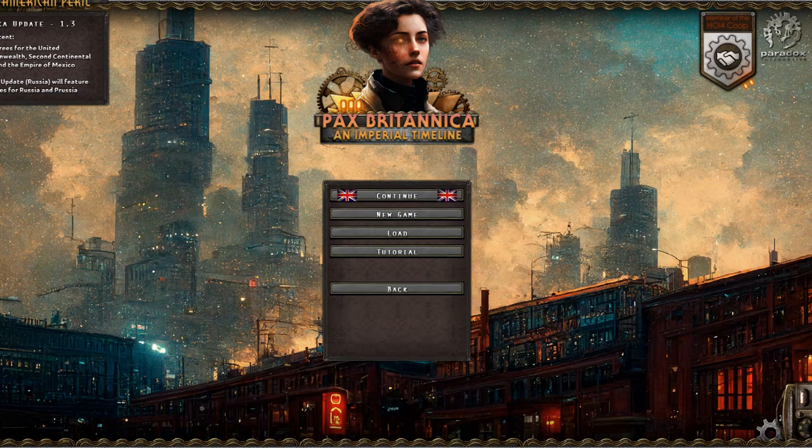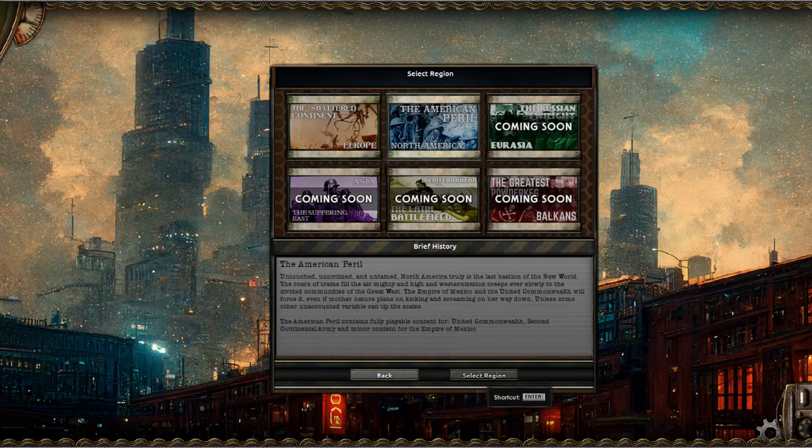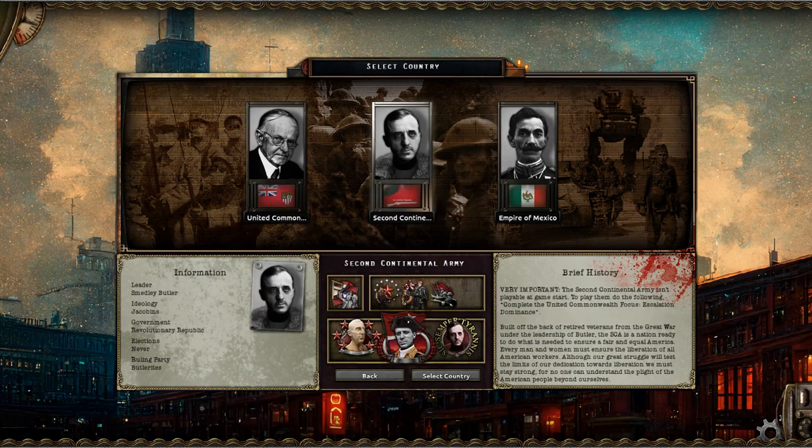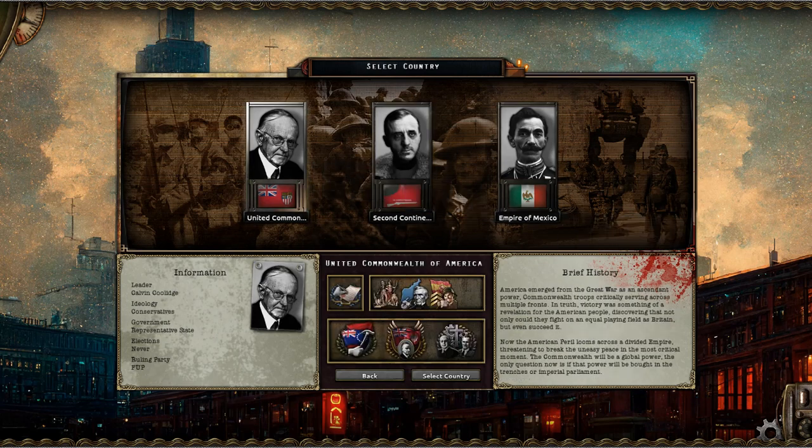As it says in the description, in Foreign American Peril, the 2nd Continental Army — you can see right here — is under the United Commonwealth, not a Dominion, a Commonwealth. The 2nd Continental Army is a playable game start. To play them, do the following: complete the United Commonwealth focus Escalation Dominance. You also have to encourage Butler to join the Bonus Army and then trigger them to the point that they march west.